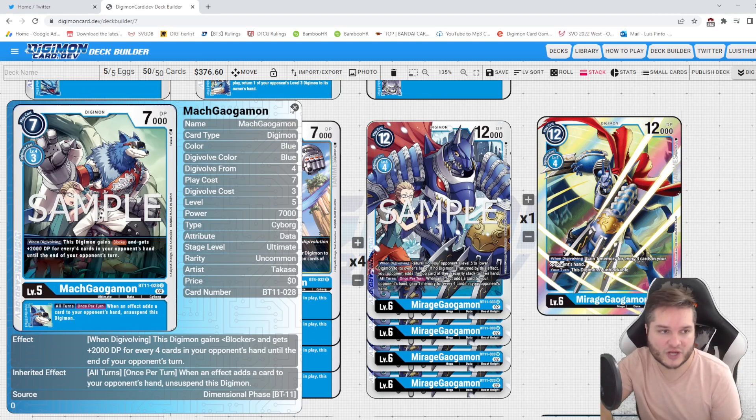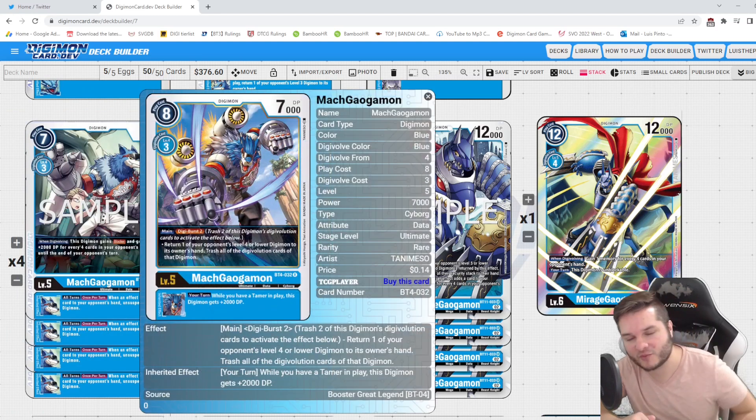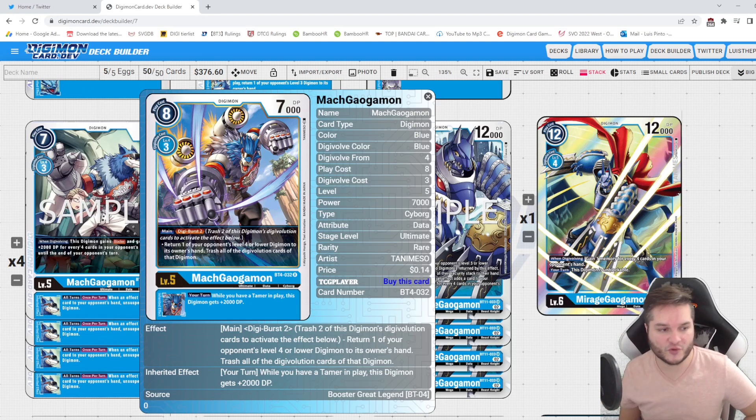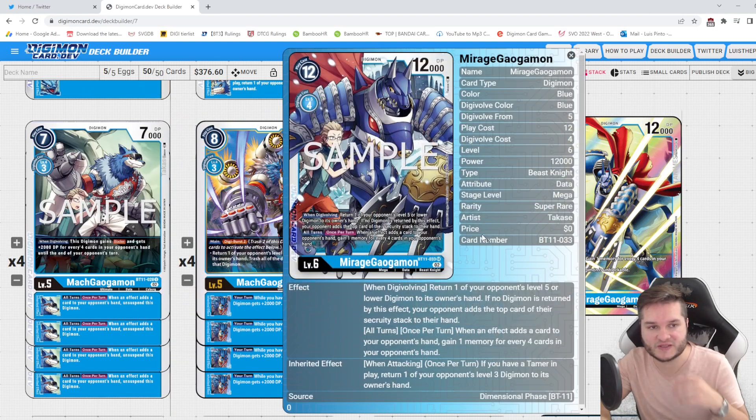He also has an inheritable where when your opponent gets a card added to their hand you get to unsuspend — all turns, once per turn, which is really strong. The old MachGaogamon has always been a fantastic card: you can Digivolve for two and return a level four, which is really nice. All the lower effects are bouncing level threes, and when we need to bounce level fours MachGaogamon is the way to go. He's also a MachGaogamon name-wise, which matters.